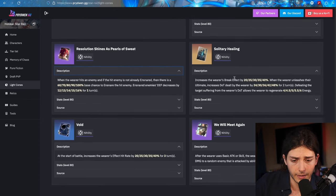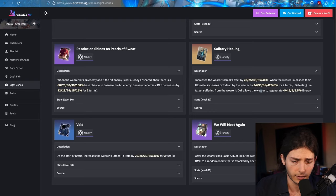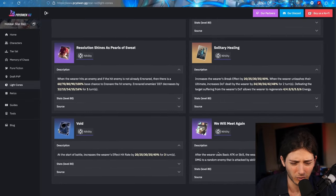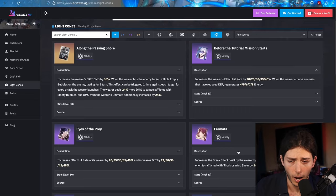As for Solitary Healing — the break effect doesn't really matter too much, DoT damage doesn't matter too much either, and you're not going to be applying DoTs unless you're breaking the enemy. So Solitary Healing is also probably not going to be very good on her. And then when the wearer uses a basic or skill they deal extra damage to a random enemy — oh, this might be the Battle Pass Light Cone — don't even bother with this one. So yeah, those are the Light Cone options.